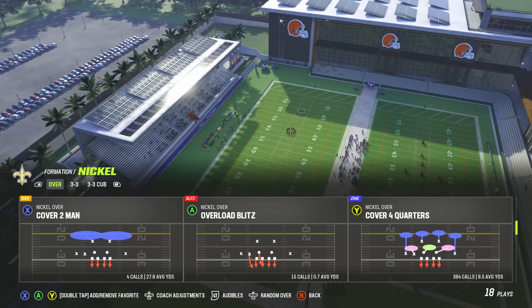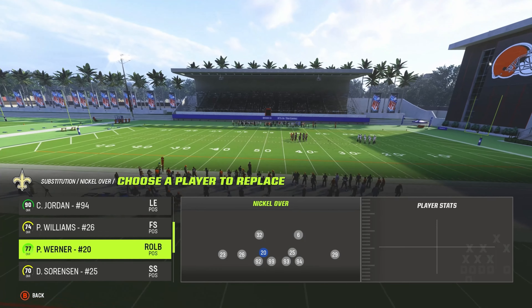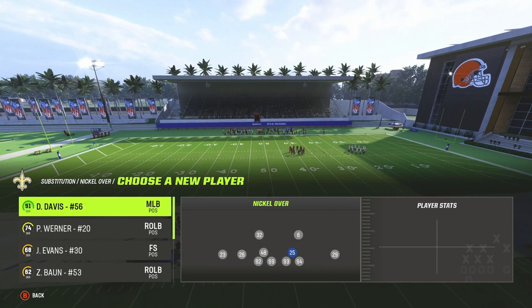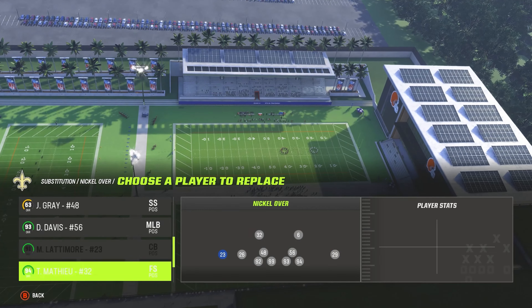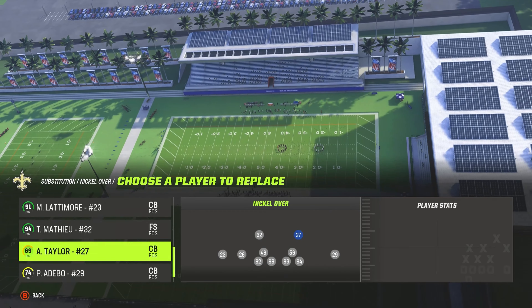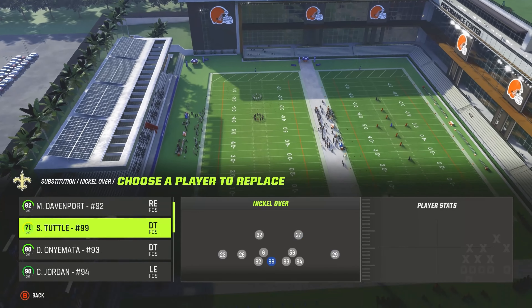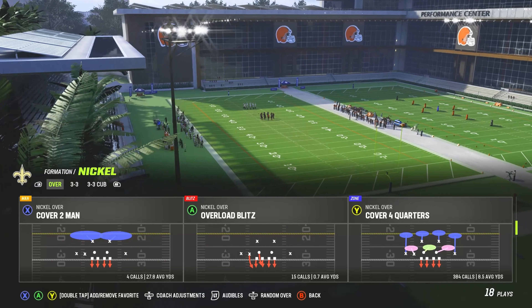Before you come out, go to substitutions. On the left side, put a safety — I use JT Gray. Then put a linebacker on the other side — I use Damir Davis — and I'll show you why. Make sure your best corners are in the game. At this key spot, put a fast cornerback — I'm using Marcus May here. And always have your best pass rushers in, which will likely be the default.